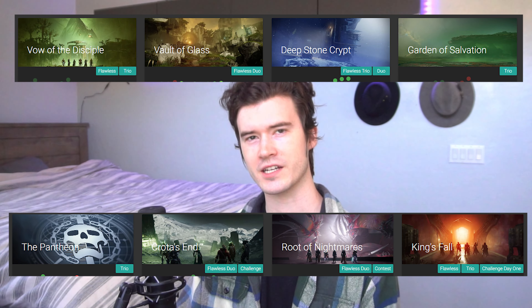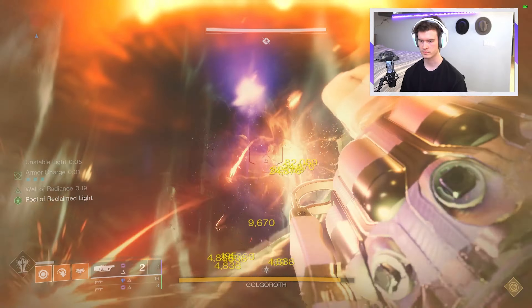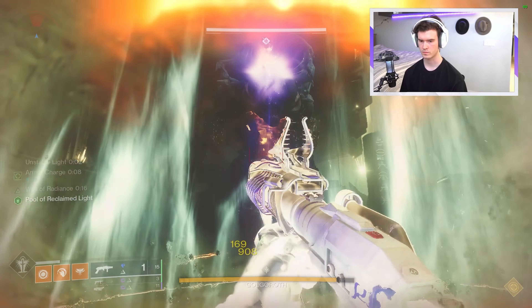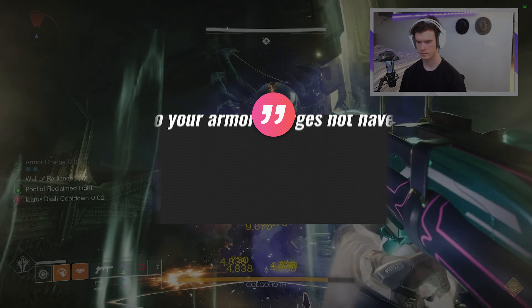Hello, my name is Ian Evolution, and I play Destiny 2 way too much. And during my live streams where I am low-manning raids such as Crota, Root of Nightmares, or Pantheon, I get one question constantly: Ian, how do your armor charges not have a timer on them? And I'll tell you.